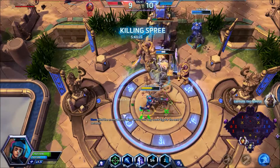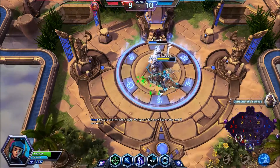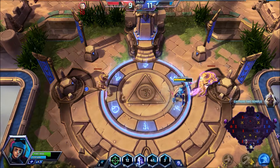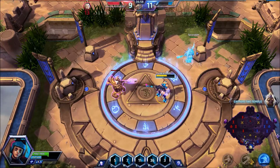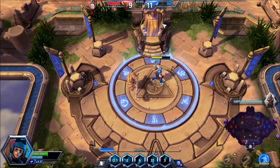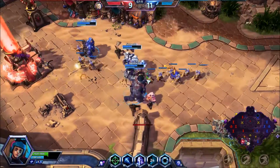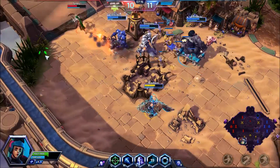Precision Strike is an area effect ability that deals significant damage in that area. The Murky isn't running! I put the decoy a little too far back. So Precision Strike — big area damage — really great for denying area, dealing damage to enemies who are running or who are clumped up.